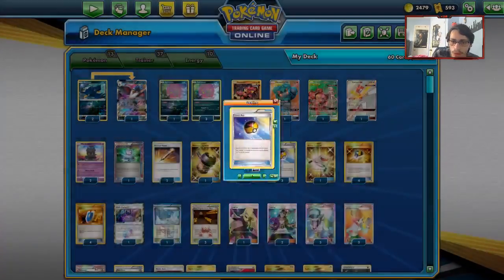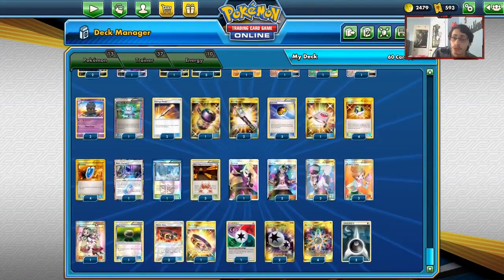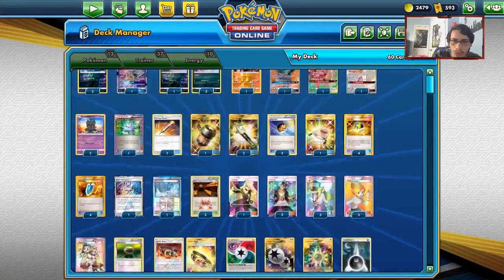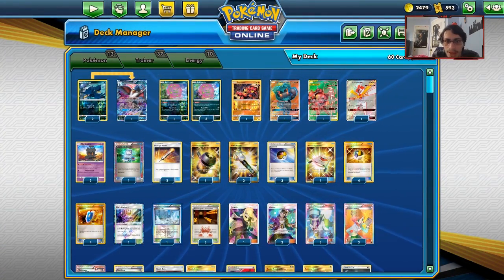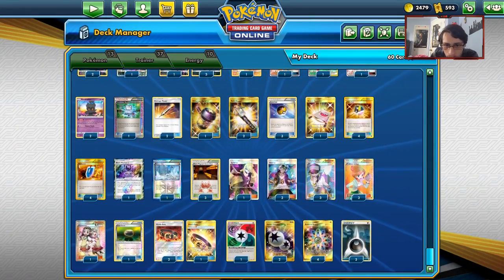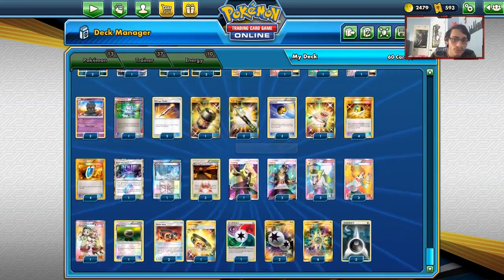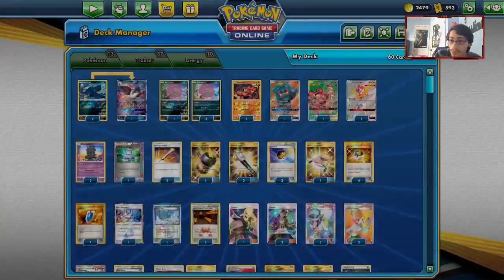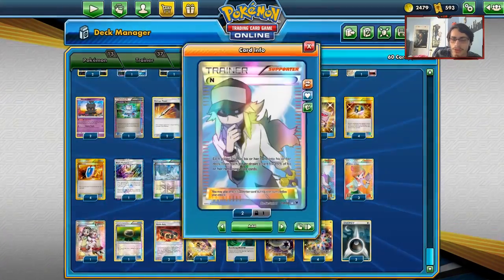We run one Pokémon Stretcher, Vulture Ball, and Acerola-style recovery. We play five stadiums total — three Magma's Secret Base, one Frozen City — which helps Black Market Prism Star stick. For supporters: one Cynthia, three N, three Juniper, two Guzma, one Teammates. Teammates is really important since Spirit Tomb will almost always get knocked out with low HP remaining.